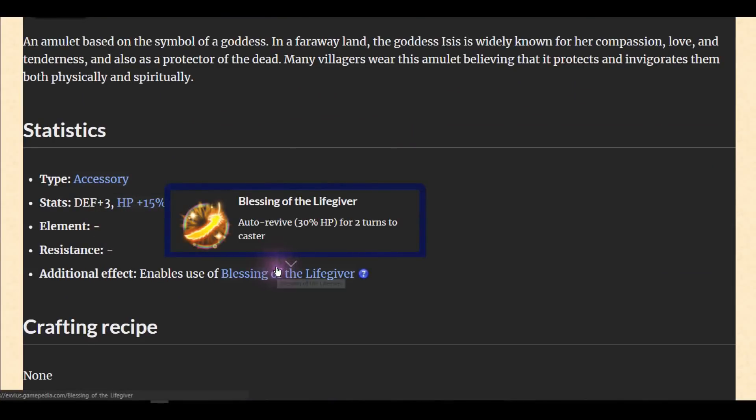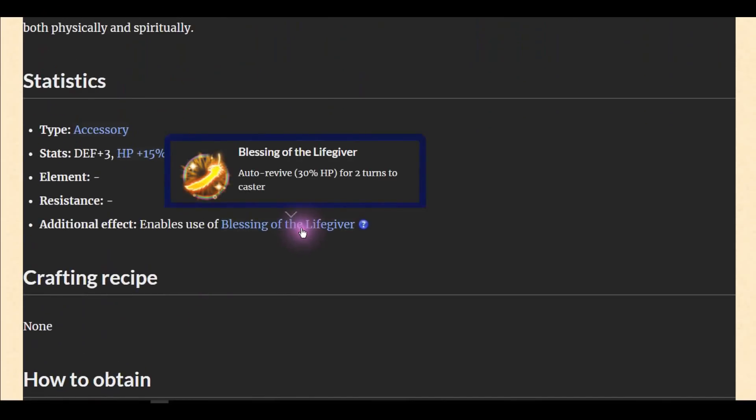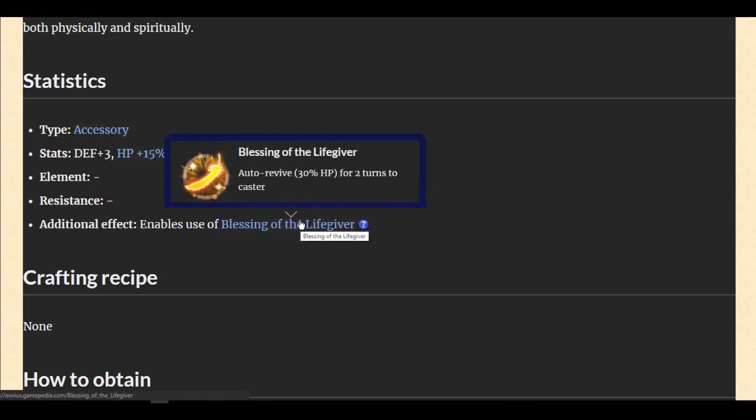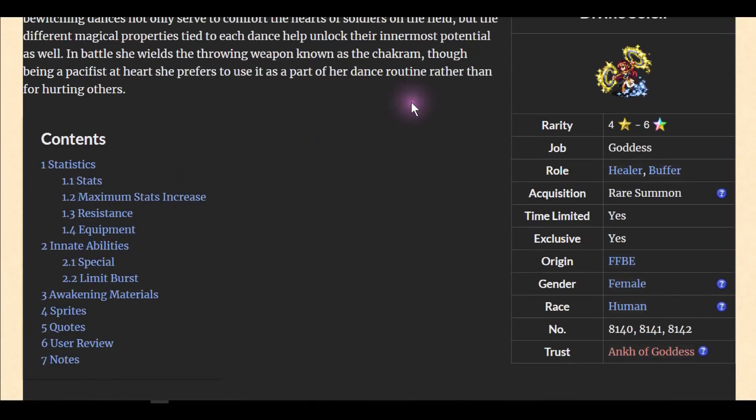Soleil's TMR is an accessory with 15% spirit — that's good. And she has auto-revive on the accessory! The special thing about that dog unit is gone — all gone. Auto-revive on self. You put this on your tank with HP and spirit bonuses. For your support unit, you no longer need Ayaka for revive, though having Ayaka alongside this would also be nice. Really really good, guys.